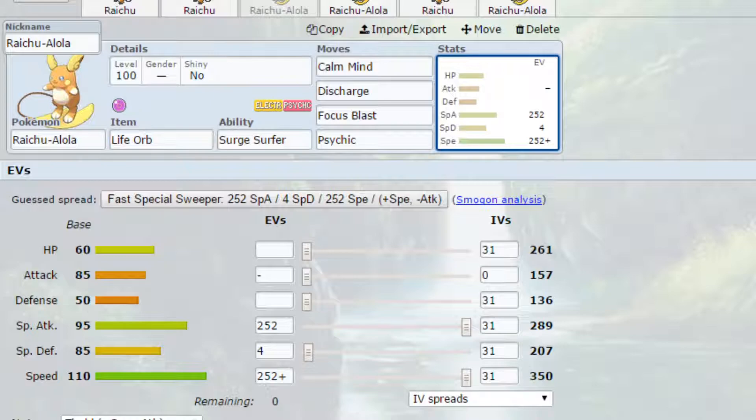Move-wise we've got Discharge and Psyshock, both boosted by STAB, and Focus Blast as a coverage move to hit types like Steel. Discharge is very powerful as an electric STAB attack, and Psyshock is powerful as a psychic STAB, while Focus Blast handles a variety of resistances.